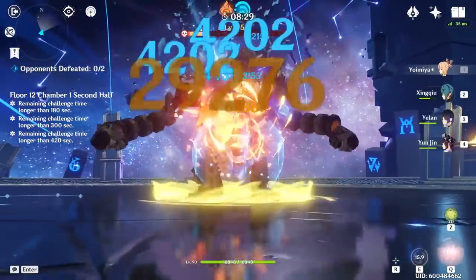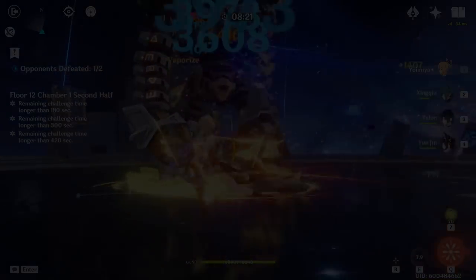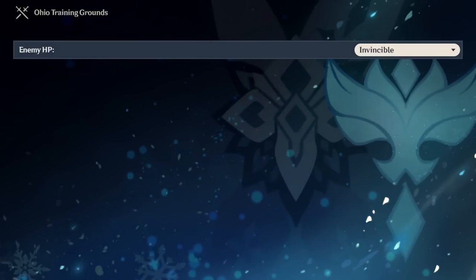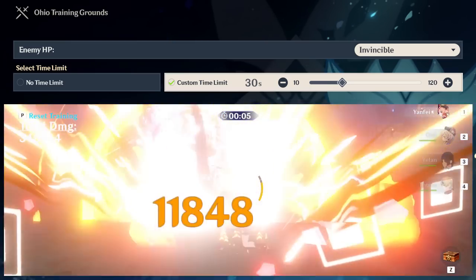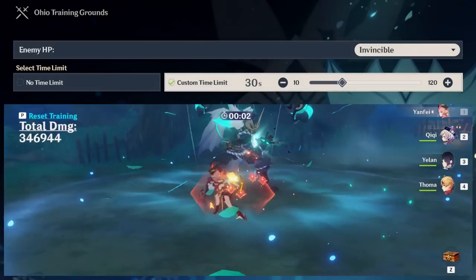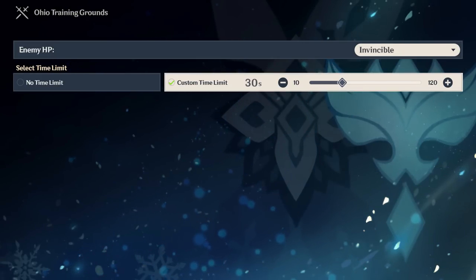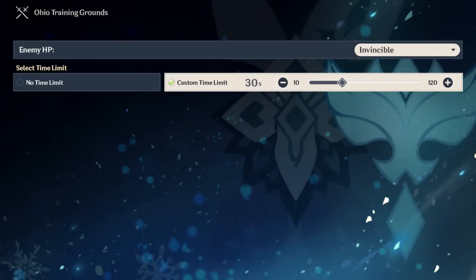Here is my full laundry list of features I need. A toggle so that enemies can have infinite HP — no more enemies dying in like three seconds. A customizable timer that automatically begins training and starts tracking the total damage from each individual party member, as well as the entire party's damage in total. After the time ends, a window pops up breaking down how much damage each character contributed. There should definitely be a damage tracker whether or not you use a custom time limit, adding up all damage done over that set period or indefinitely until you hit the reset button.